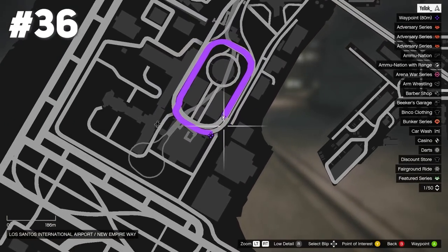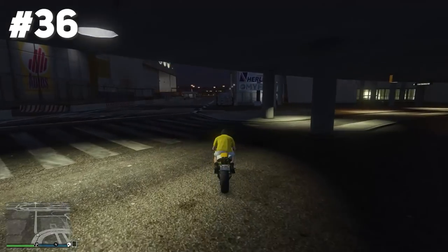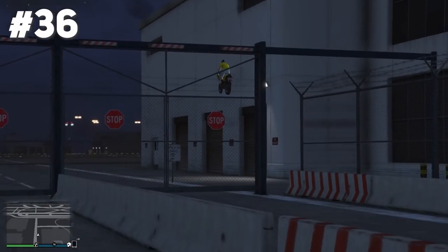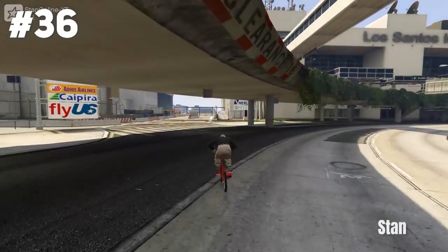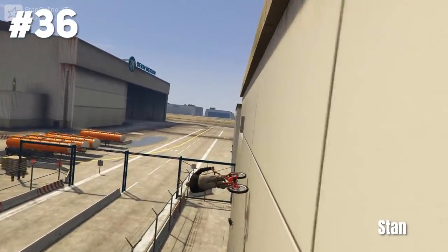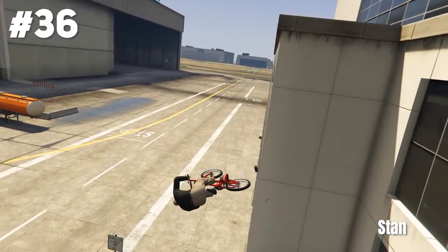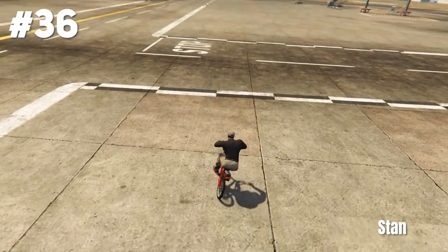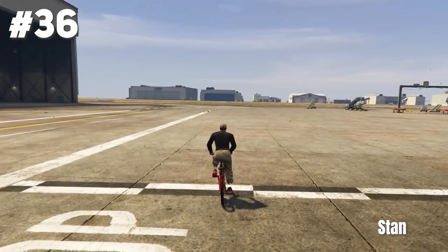For stunt jump number 36 we still have to go off this very famous ramp. Now we finally got an epic BMX stunt by Stan Online, who goes into a wall right here, into a double wall ride, and finishes it off with a nice 360. Finally an awesome BMX stunt.